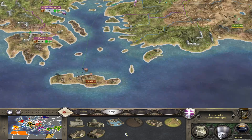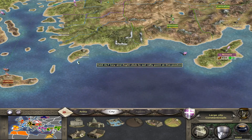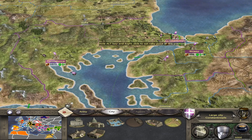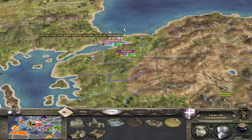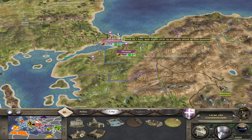Once you capture some additional port towns — for example Iraklion and Smyrna — the trade income in the capital will explode. So it's imperative that you keep Constantinople, because it's a very rich city.